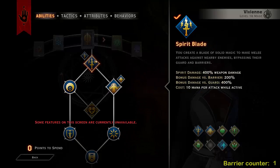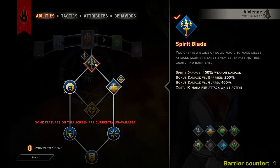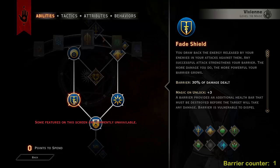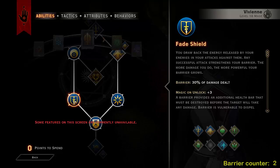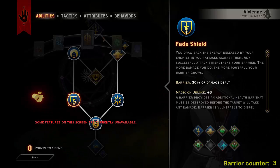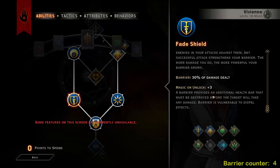So basically when you're on enemies attacking with Spirit Blade you have that 50% mana regen bonus, which means you can constantly cast Spirit Blade. And then we're going down to Blade Shield: 30% of your damage gets converted to strengthen your barrier. So as it says, you draw back the energy released by your enemies in your attacks against them — any successful attack strengthens your barrier. The more damage you do, the more powerful your barrier grows, which is absolutely amazing.